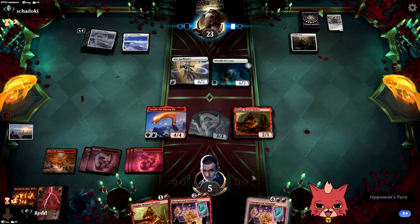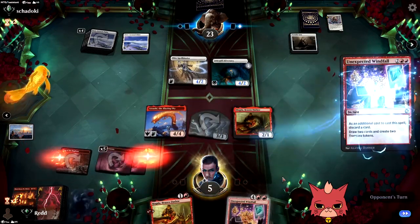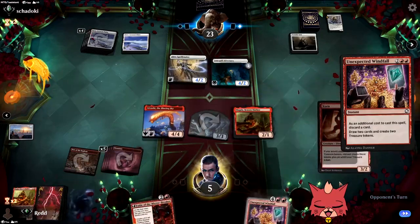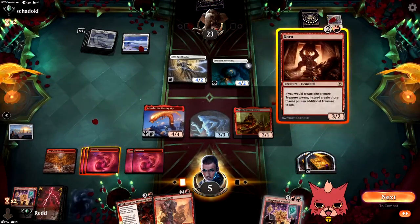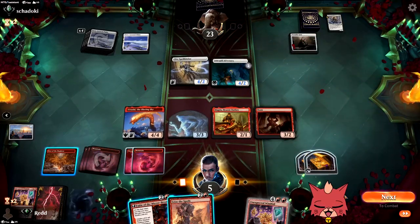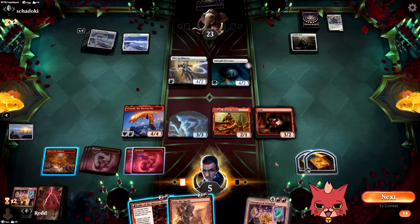They do not have it. We still go Windfall here — ditch the Magda, see what we draw. A couple treasures. Zorn! Hi, Zorn! Let's go! I'm so happy that Zorn is on the board right now. And we got the Seize the Spoils too if we really wanted to.